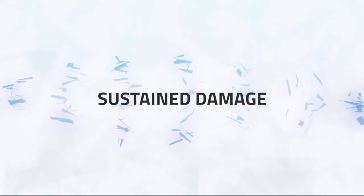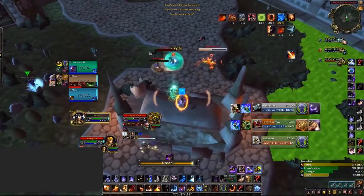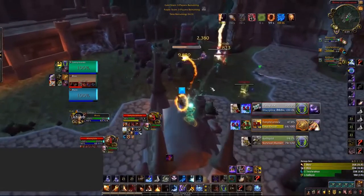Before we get into burst damage, how do you do your sustained damage as a Fire Mage? Well, Fire Mage's damage outside of burst — aka your consistent damage — is extremely low, and is one of the major weaknesses of Fire Mage.